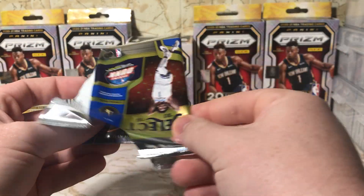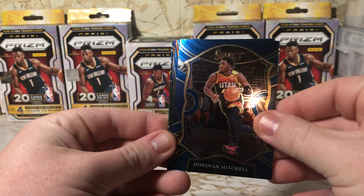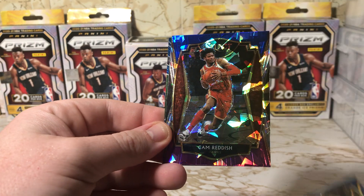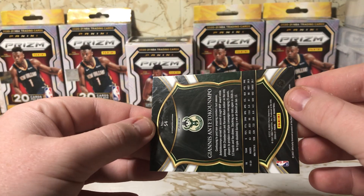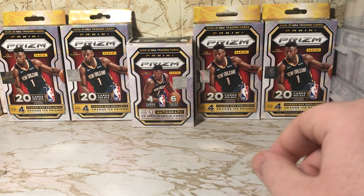Very slim pickings on the Lamellos and the LeBrons. Got a Donovan Mitchell, Jalen Brown, Cam Reddish, and a Prism Giannis it looks like — Concourse. Not too bad.